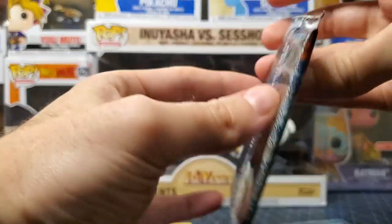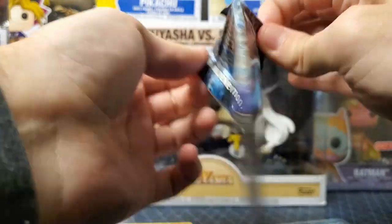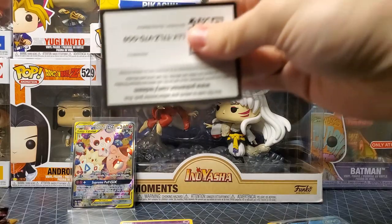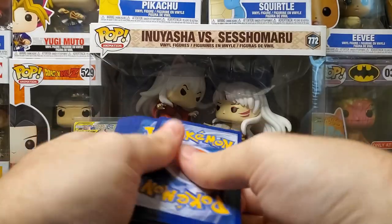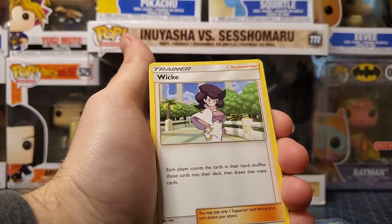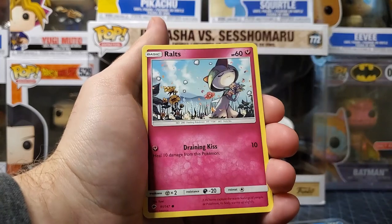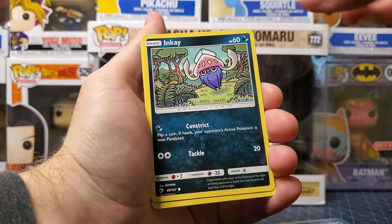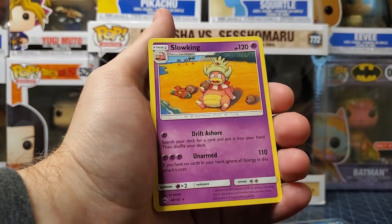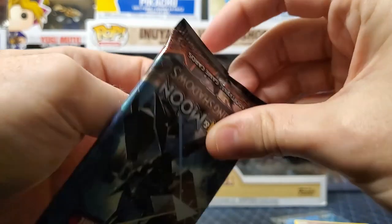Burning Shadows — is it a Charizard? I know it's sometimes always about Charizard, but hey, they make pretty cool art. Charizard is an awesome Pokémon, and I know they'll keep making more. Okay, we got Darkness Energy, Wimpod, Escape Rope, Bouffalant, Sneasel, Crabrawler, Inkay, Houndour, Stufful — super cute — Slowking reverse, regular rare.